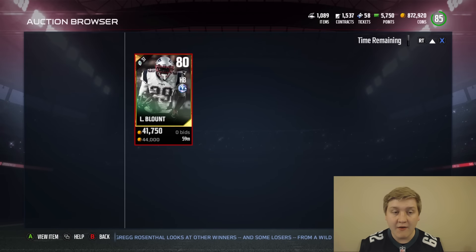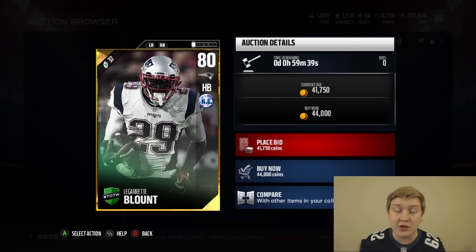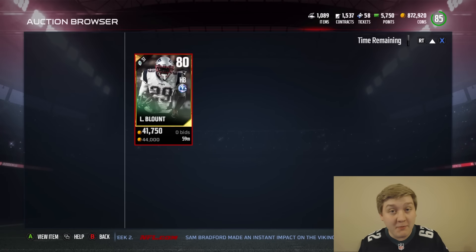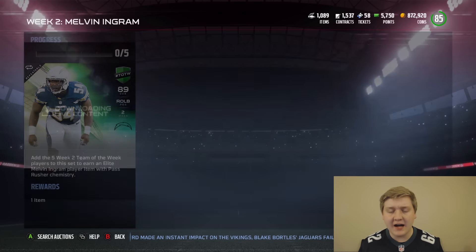Let's take a look at LeGarrette Blunt — 44K right now. 84 speed, and look at this: 94 trucking. Do you know what you can do with 94 trucking? You can bulldoze some guys. This card is going to be so nasty, I kind of want to get it. Keep in mind, this is an 80 overall — if he gets any more upgrades this year, oh man, it's going to be nasty.